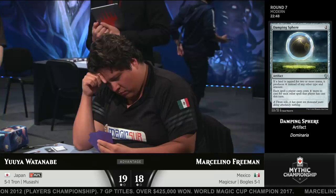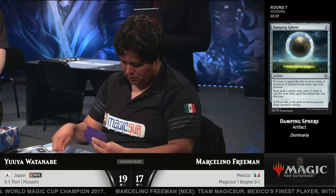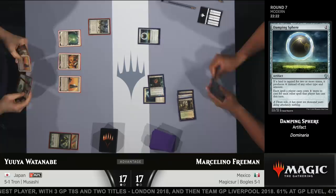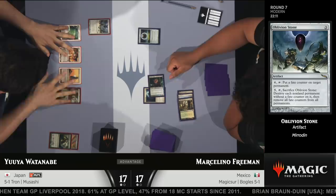Damping Sphere has been such a highly effective sideboard card that many decks have it because it attacks multiple decks. Not only is it very strong against Tron, but it's also good at slowing down combo decks like Storm, which are looking to play multiple spells — you just can't go off with Damping Sphere on the battlefield. I remember when I first saw it and thought we'd see it all over Modern right away. It kind of took its time to make it into sideboards, but now we see it quite a bit — in Boggles, in Humans, all over the place. Oblivion Stone is now on the battlefield for Watanabe, and it will take care of the Damping Sphere as well.